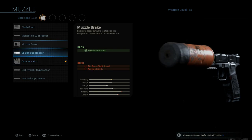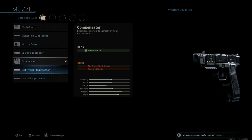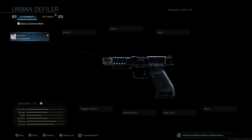The compensator — it's really just between the compensator, the muzzle brake, and the monolithic suppressor. For practically all my handguns, the compensator just has better recoil control, and when you measure it out through the stats and use it in-game, you'll kind of get what I'm talking about.